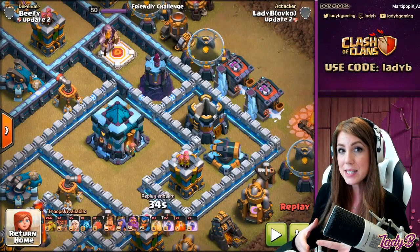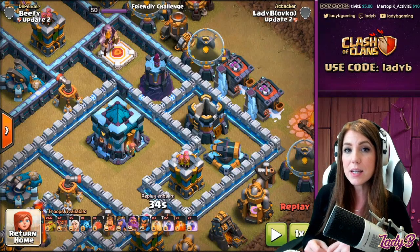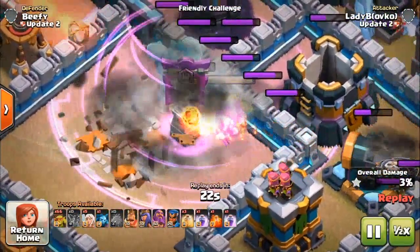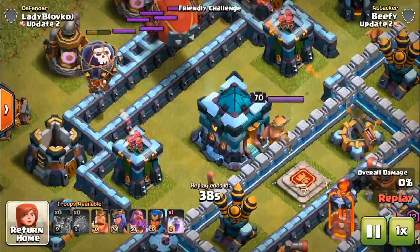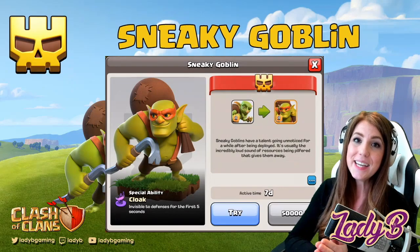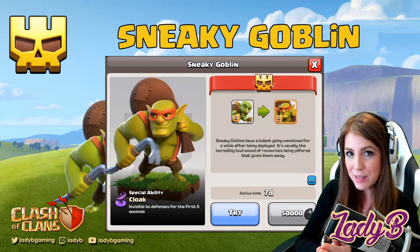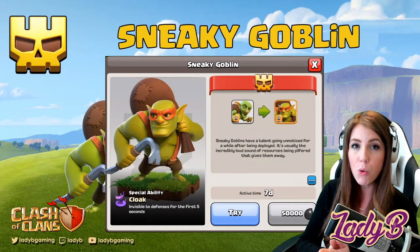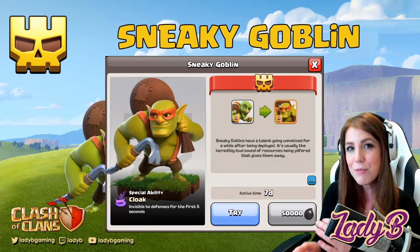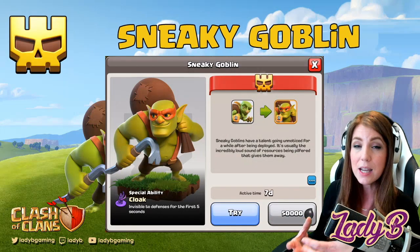Where I think we'll see the most benefit is as a substitution for the Yeti Blimp. Super Goblin Blimps will likely surge in popularity because Super Goblins target resources, and the Town Hall is a key target for them as we saw in the try feature. This could become super popular, replacing the Yeti Blimp. The Sneaky Goblin will be available starting at Town Hall 11. It is a little cost-ineffective for dark elixir farming given the 50,000 buyout.